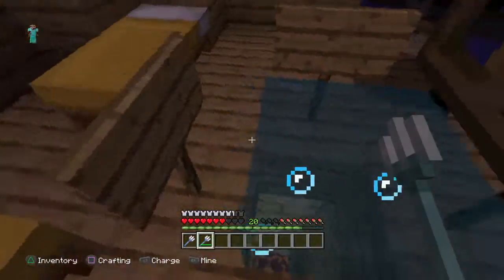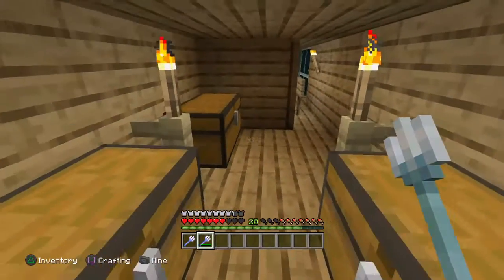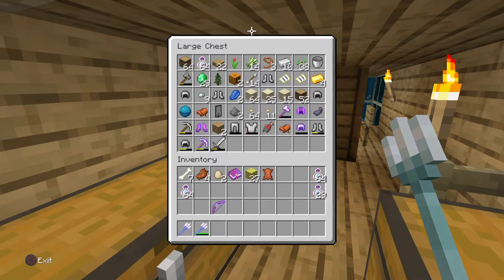There is a secret chest on this island somewhere. I'm pretty sure it has one to two stacks of diamond blocks and a couple of stacks of iron blocks. So yeah guys, I'll end this recording here and then go to the place.